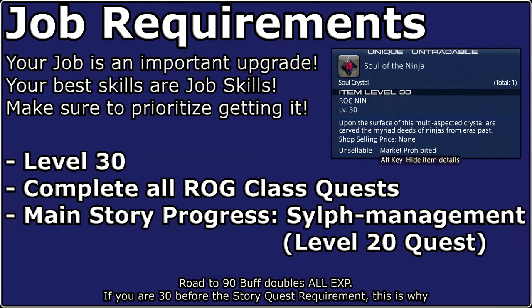To obtain the Ninja job, you must first reach level 30 and complete the level 30 Rogue quest. Additionally, complete the main scenario quest Self-Management, which is at level 20 in the story. Return to the guild and the quest should be there for you.